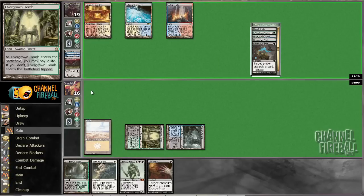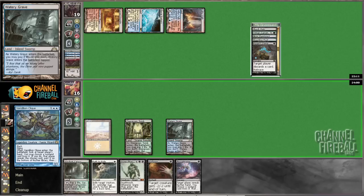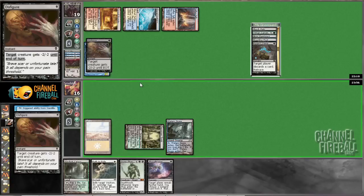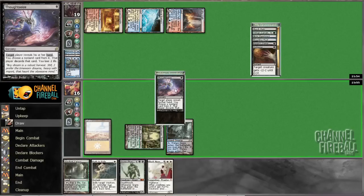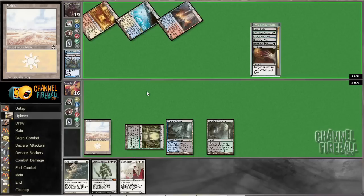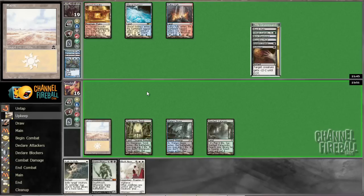It's a little bit awkward that we have Grave Titan that we want to cast, but I think if we just strip away his hand then eventually we'll get where we need to be. Is this going to be a Vendilion Clique? He cycles away our Thoughtseize and we drew a pretty bad card. Definitely would rather play lands at this point than Raven's Crime, with our hand being a 6-drop and a 7-drop, but really what we want to do is draw one of those Life from the Loams.